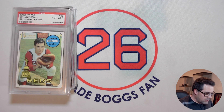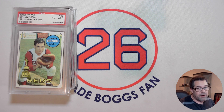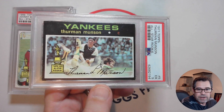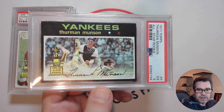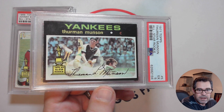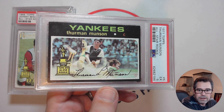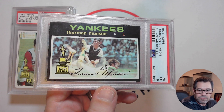The next one is yet another that I prefer over the rookie card, because again it's a multiplayer rookie card. It's my 1971 Topps Thurman Munson. Just such a classic image there. The Rookie Cup logo again just makes the card. Obviously a collector favorite.